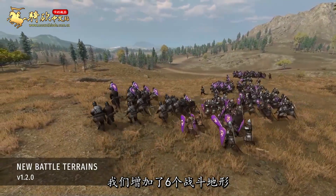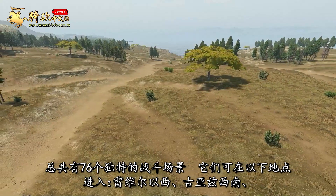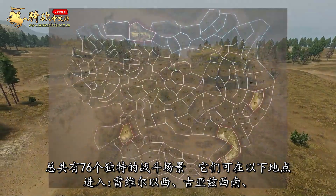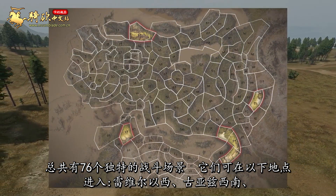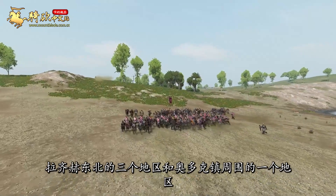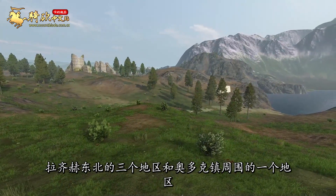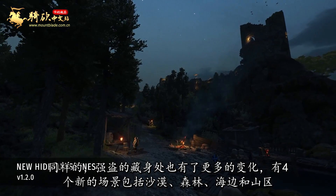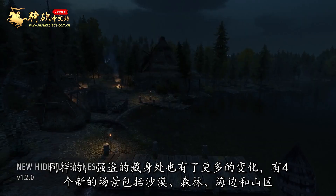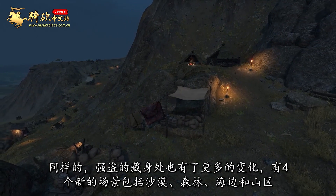We have introduced an additional six battle terrains, bringing the total to 76 unique battle scenes. They are accessible at the following locations: west of Raviel, southwest of Kuiaz, three terrains northeast of Razi, and one around the town of Odok. Similarly, bandit hideouts now come in greater variety with four new scenes that span desert, forest, seaside, and mountain environments.